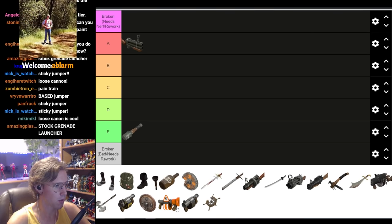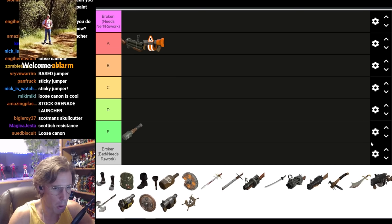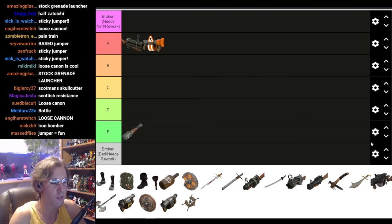Sticky Jumper — A tier. A highly mobile Demoman with well-placed pipes is scary. If you have a guy who is seasoned enough with sticky jumping and can land pipes, the Sticky Jumper is a fantastic item. It is so awesome to do crazy jumps across the map with this thing and land pipes, just land on people's heads and unload grenades on them.